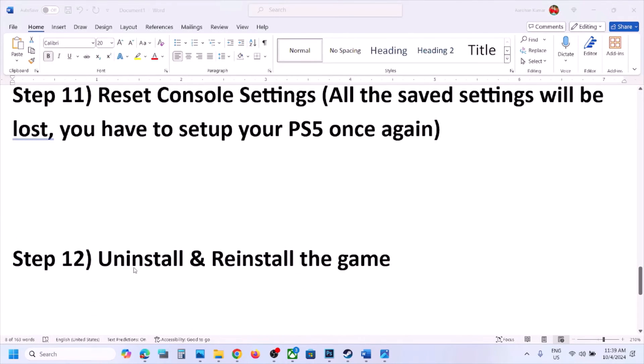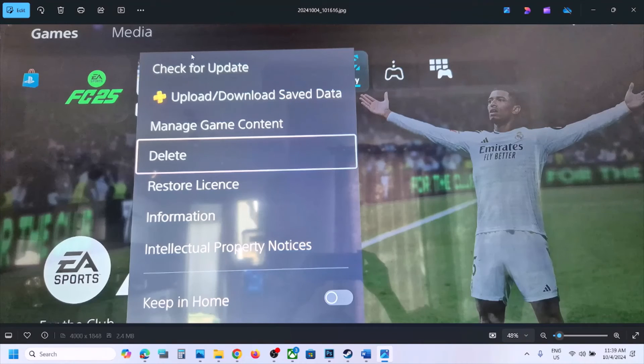The next step is to uninstall and reinstall the game. Go to the home screen, select Games, and select the game you want to uninstall. Press the Options button on your controller and select Delete. After deleting, restart your PS5, then reinstall the game and check.